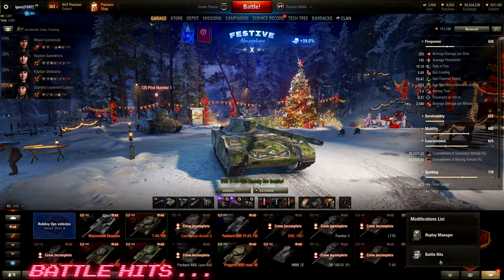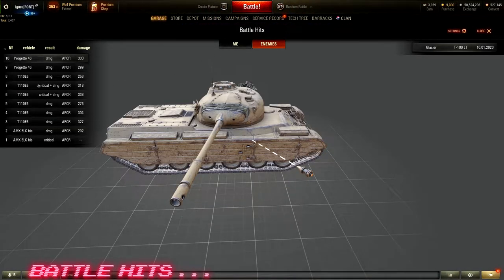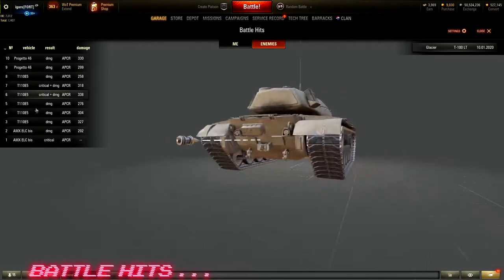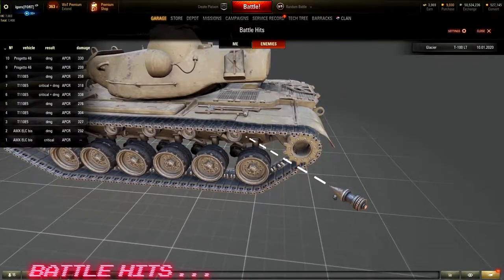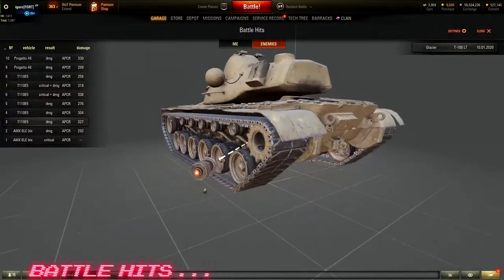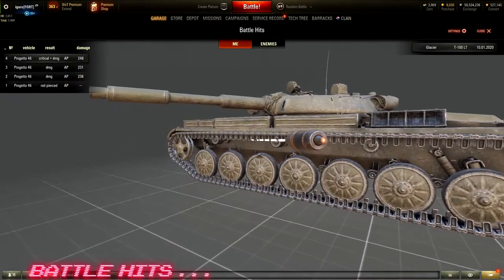The next mod is Battle Hits. It's really useful and very intuitive — just click around to see how it works. It shows you all your APCR shells, premium shells, or standard shells — whatever shells you're using — along with all the angles and the impossible shots. Very useful.